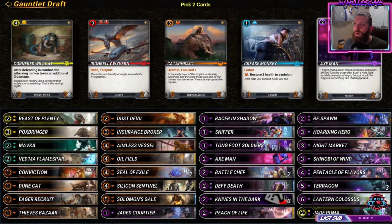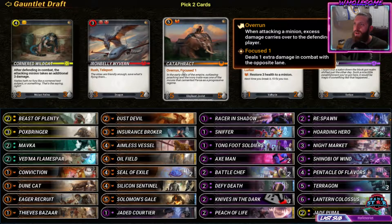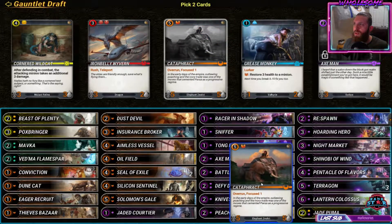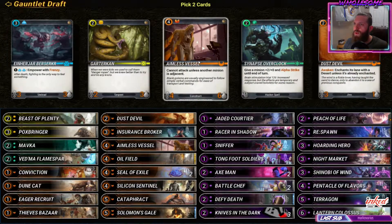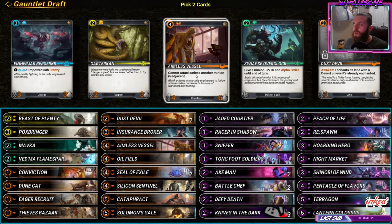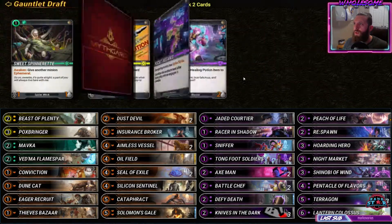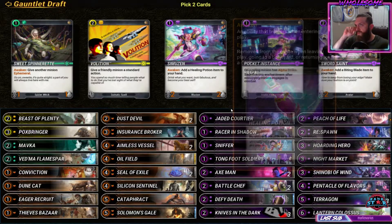Axeman is really good - just a nice cheap body. And I like the cataphract. Alright, round 20 out of 27, we're getting there. We don't need any of the other ones. Alright, Samuzin - this is the card I was running in my deck.